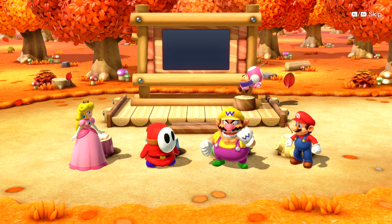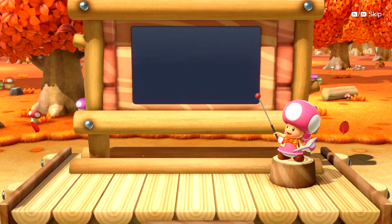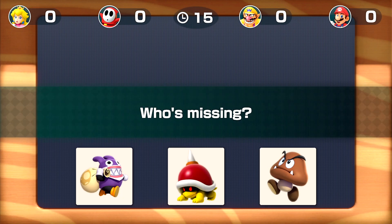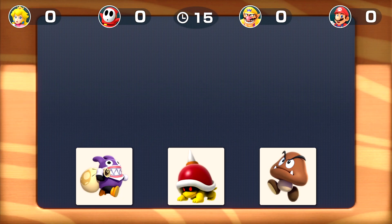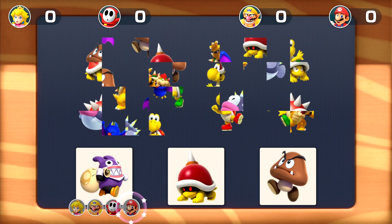Nabbit doesn't appear in many Mario Party games, but we found him here in Super Mario Party in their minigame called Absent-Minded. In this minigame, you have to discover which character is missing from the board. I think Nabbit is such a fun character — he's cute and he's naughty. I hope Nintendo will use him in more games.